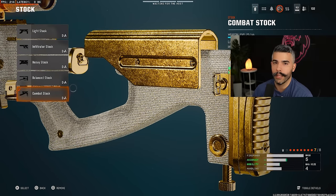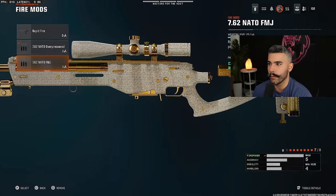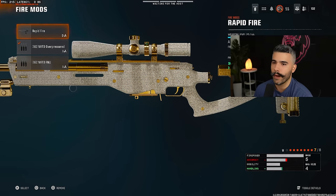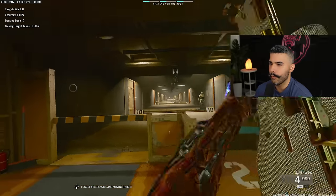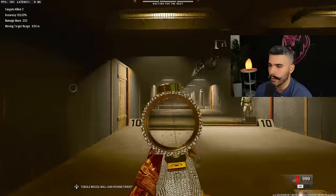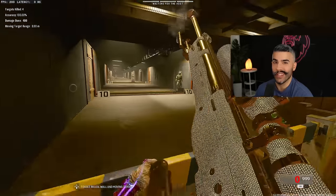Aim walking movement speed is good for while you're strafing, trying to get that shot out. This sniper feels nice — bullet velocity feels good, it's easy to shoot, easy to see targets. Bam! Headshot.